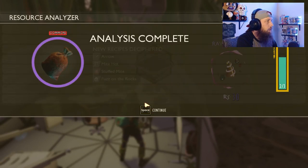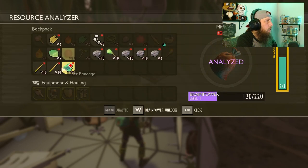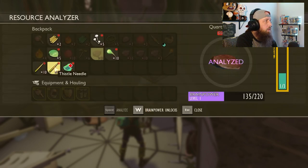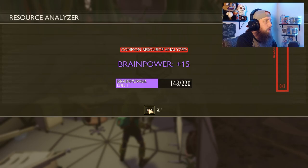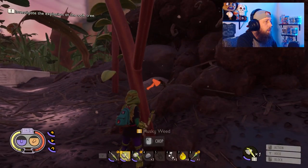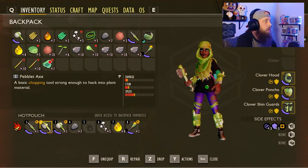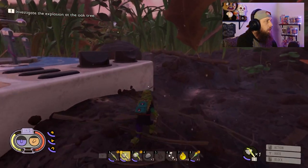We're going to need a way to get food more regularly than just hunting mushrooms. Let's analyze some mite bugs — now we have arrows, which are super useful. Let's also analyze quartzite — that gives us a repair tool, used to repair your weapons and bases. And let's analyze dry grass — that gives us stem pallet and plank pallet, used for building. You can cut down stems and grass for your building materials early on.